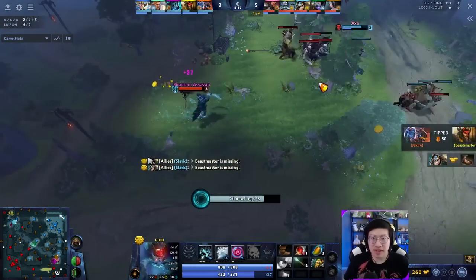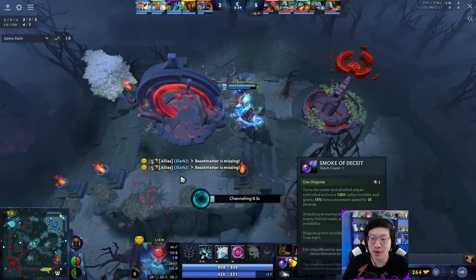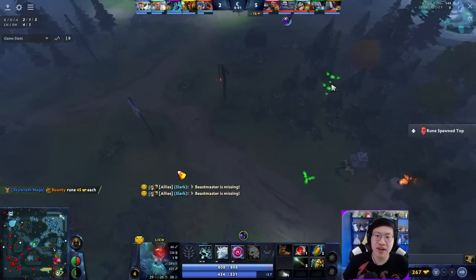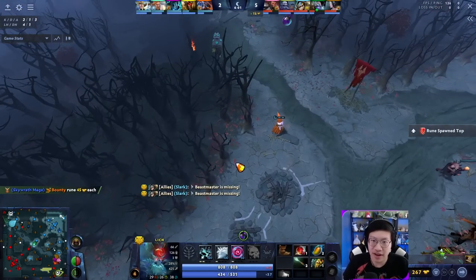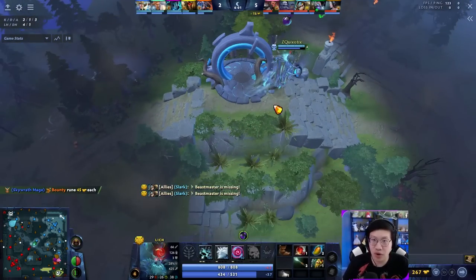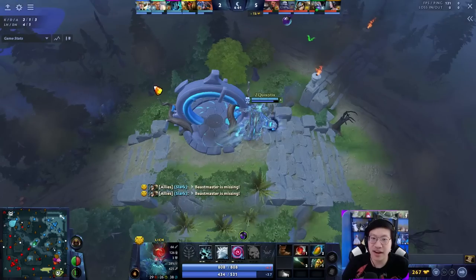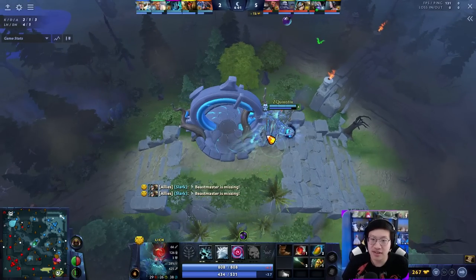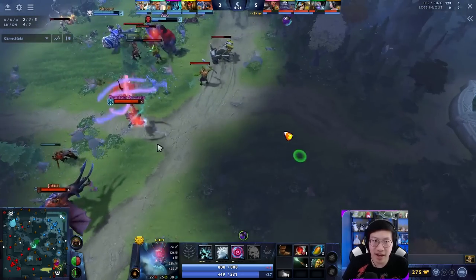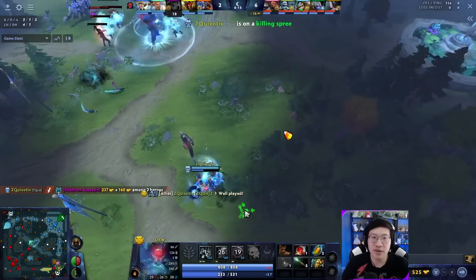Be careful coming through this way — the tower blocks vision, but gaps in the trees mean heroes standing nearby can see you. I waited for a moment for PA to be distracted, then came in with Frost Blast and we grab a kill. I actually should have smoked before going over. Because twin gates are such a thing, I placed an observer to spot twin gate rotations — I don't know where their wards are, there could be one up here or over here. That's what the smoke is for. Even at nighttime, I want to smoke through here.